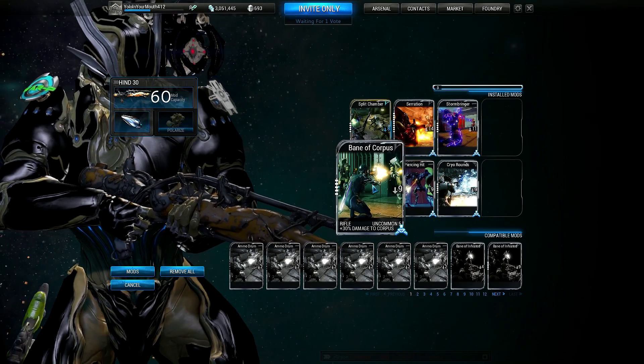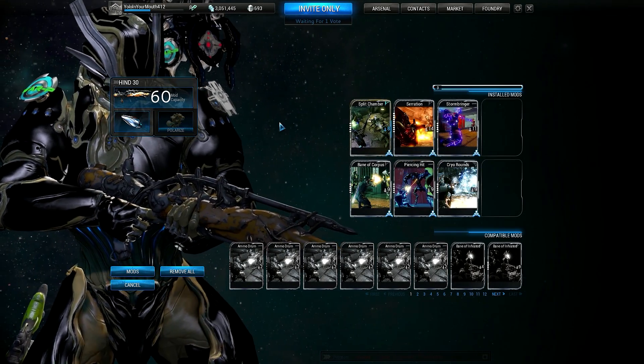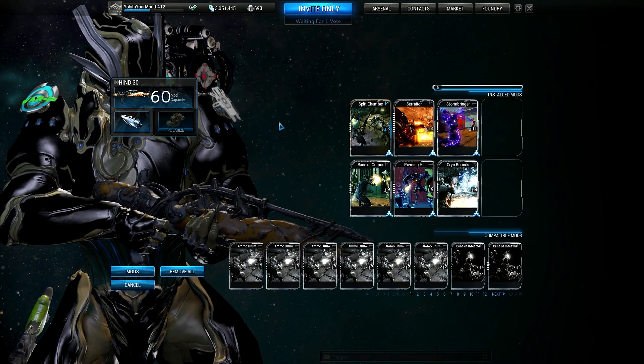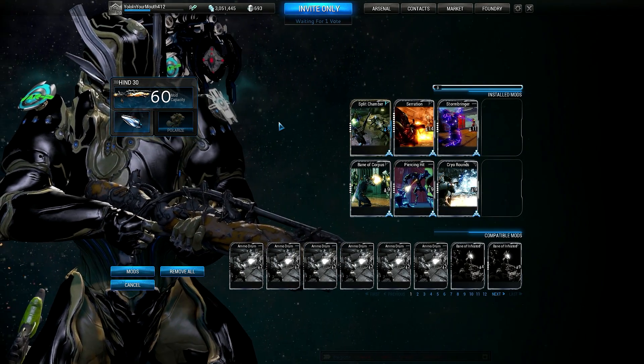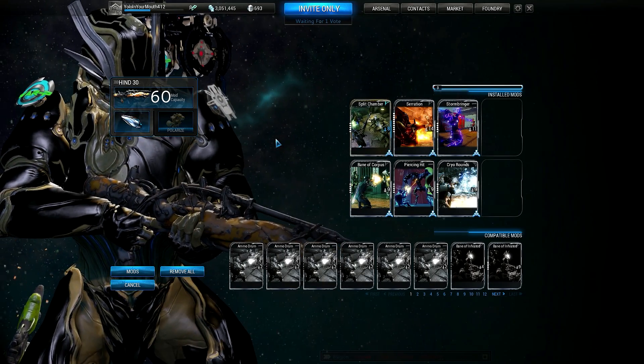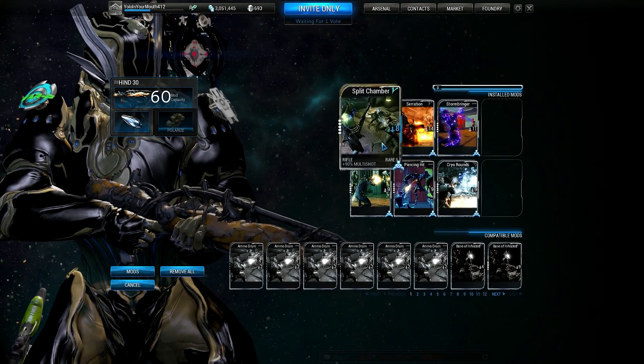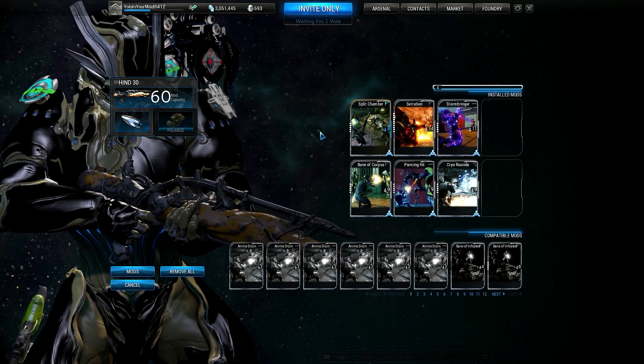And lastly, Bane of Corpus. This is just a straightforward max damage build that I recommend because with a really nice reload, decent ammo, and the fact that speed trigger does not affect this weapon well at all — for those reasons that's why I recommend going with a straight damage build on this weapon.